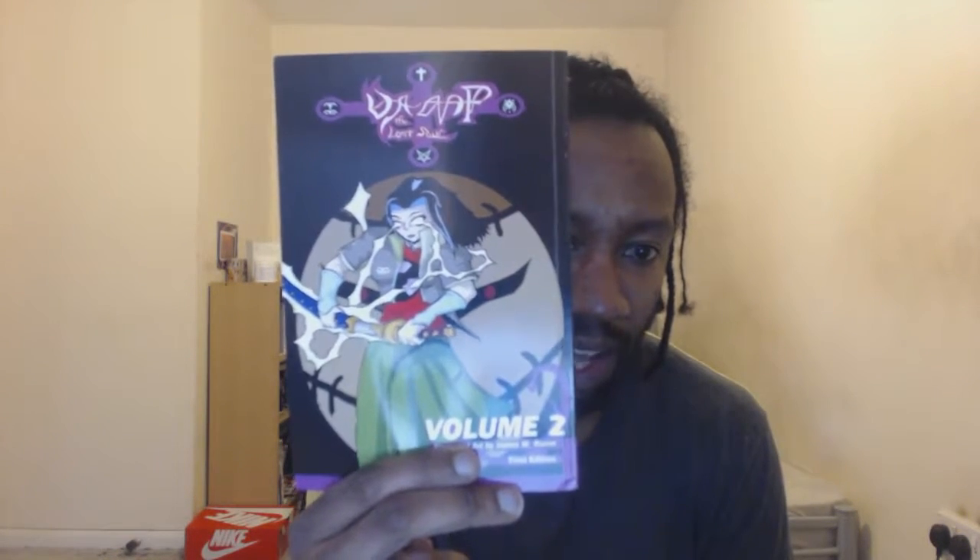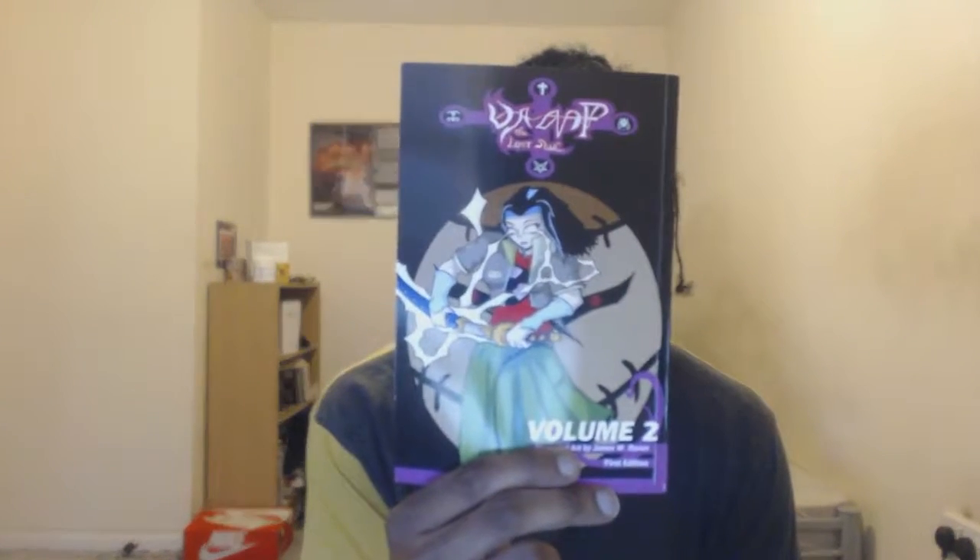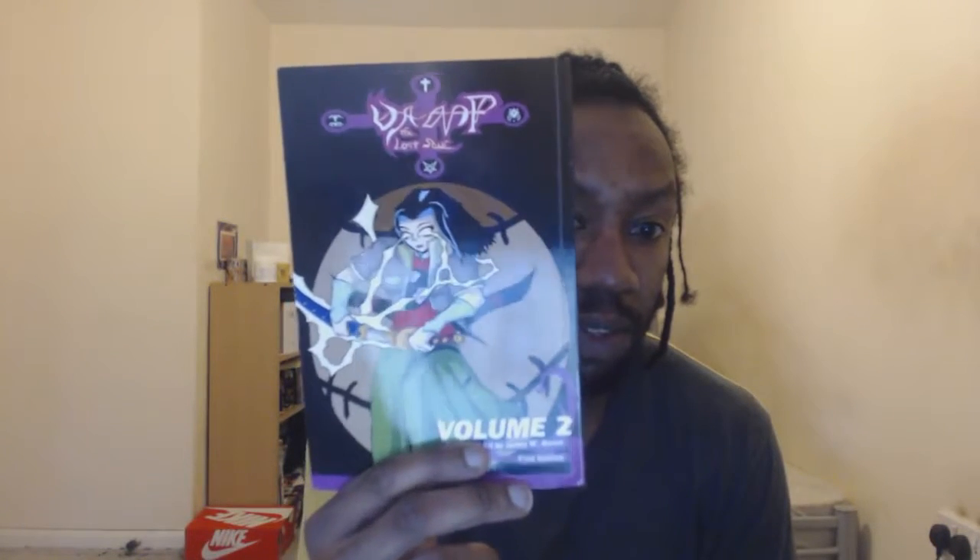In the background we have the logo for the bounty hunters, because Volume 2 is the start of the bounty hunter arc. The cover has the same color scheme as Volume 1 — obviously instead of one we've got two — by James Raven, and there's a picture of Jess at the very corner.